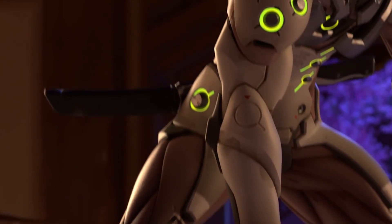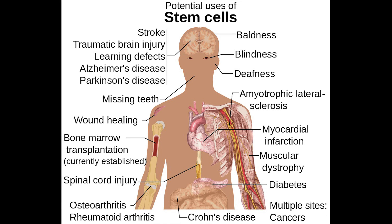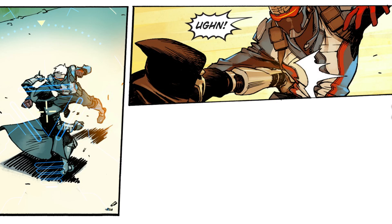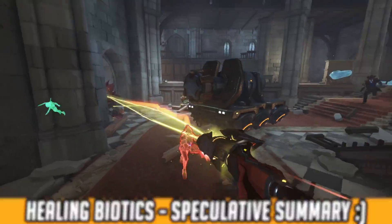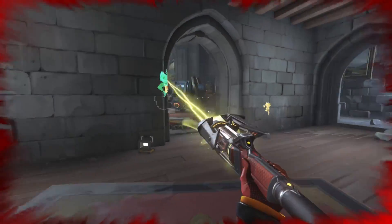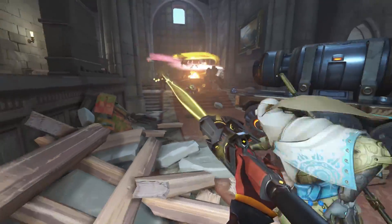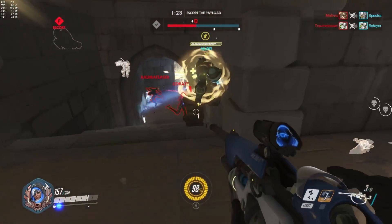This could mean someone targeted with biotics could continue to function and fight for a time before getting more in-depth medical treatment. As we've seen from real-life examples, some of this is already possible — targeted nanobiological treatments are being worked on, and along with stem cell research, the ability to regenerate and regrow organs and tissues is already being researched. The main challenge, as with delivery, is the speed at which healing happens. To summarize: healing nanobiology could be a targeted delivery of biotic or biological particles — like stem cells or DNA packages — with some kind of biological targeting built in to repair or stabilize damaged tissue.